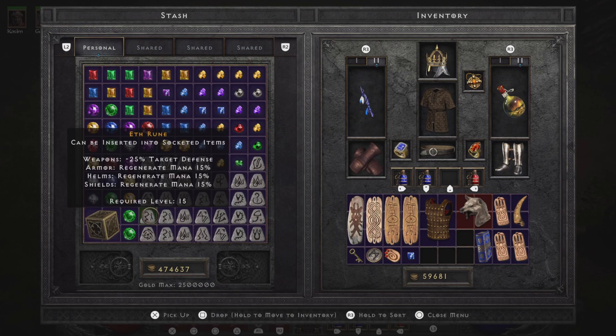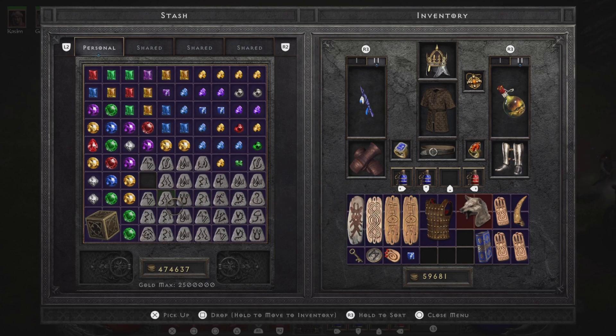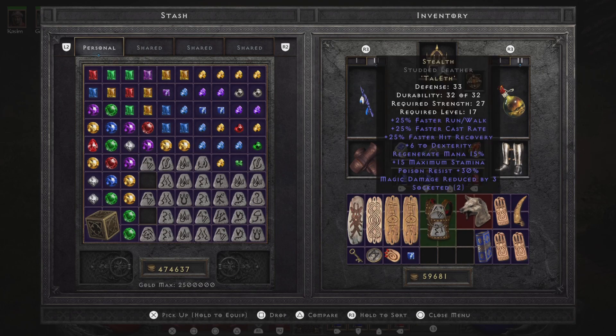Remember, we're going to need two specific runes: the Tal rune and the Eth rune, and they need to be placed in the exact order or your armor won't turn into the stealth. Because the Tal rune is level 17, you won't be able to equip this until you are level 17. We plug the Tal rune into the first socket, and then we grab our Eth rune and plug it into the second socket. And voila — there it is, ladies and gentlemen, the stealth Tal-Eth armor.